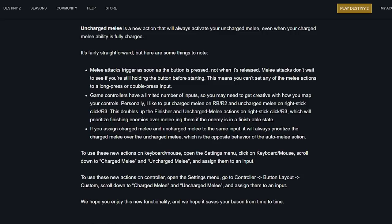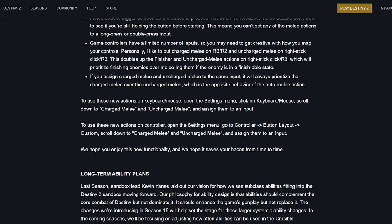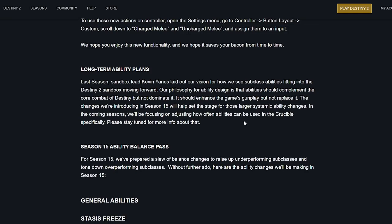Some things to note: melee attacks trigger as soon as the button is pressed, not when released, so you can't set melee actions to a long press or double press. Game controllers have limited inputs so you may have to be creative. Personally they suggest putting charge melee on RB/R2 and uncharged melee on right stick click R3, which doubles up with the finisher and prioritizes finishing over meleeing when the enemy is in a finishable state. On keyboard and mouse, open settings and assign them freely. That's a solid addition people have been asking for a long time.